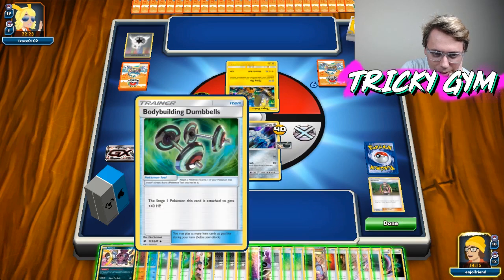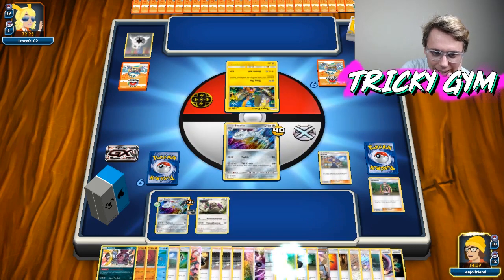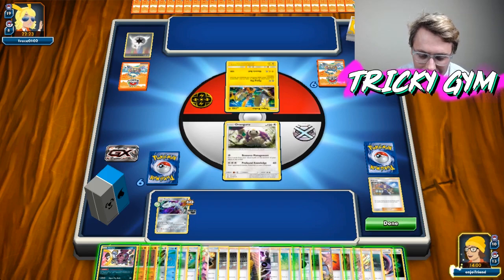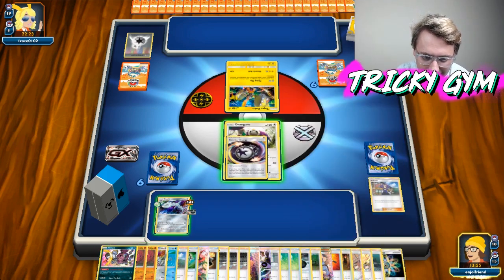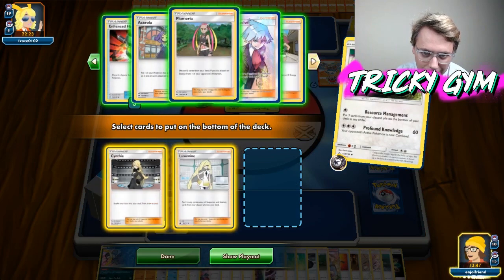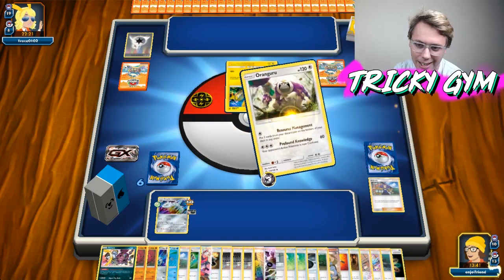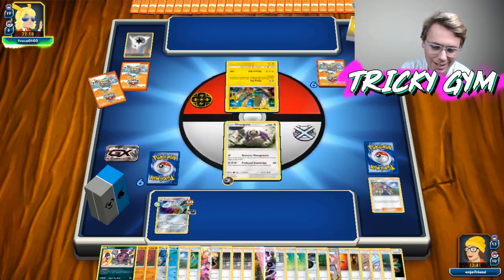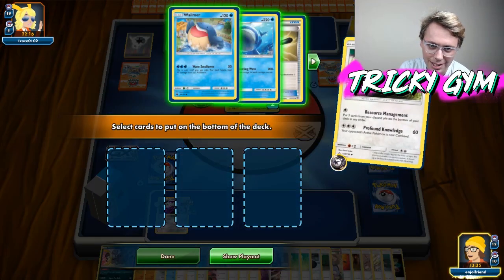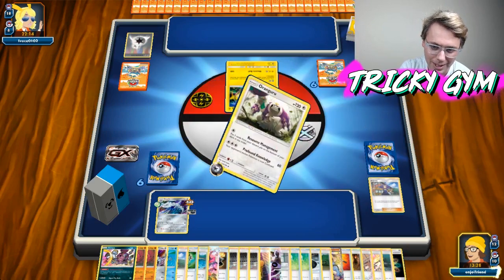We're just going to Ace-a-Rola the active, get that guy out of there, and put up the Oranguru. I don't really want my other Steelix down — I kind of like him being out. Let's just start to resource management and shuffle some things back into the deck. We're going to throw back in probably a Cynthia, a Lusamine, and an Enhanced Hammer. We're going to stay up here and keep resource managing. Eventually we'll get some Cynthias to play, and at this point I think we can't lose. We just throw everything back into the deck, keep playing Cynthia, and then we have the beautiful Infinite Loop going on.